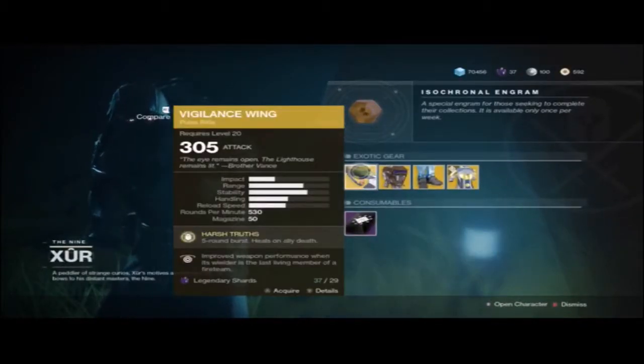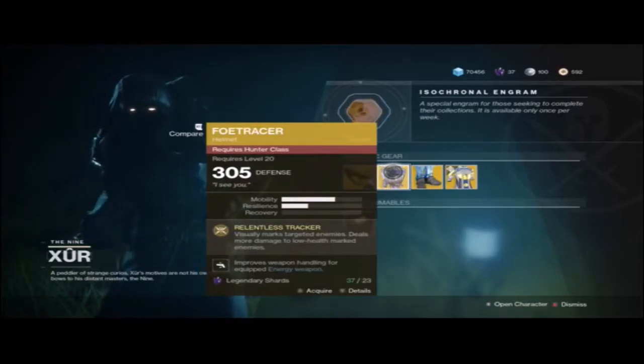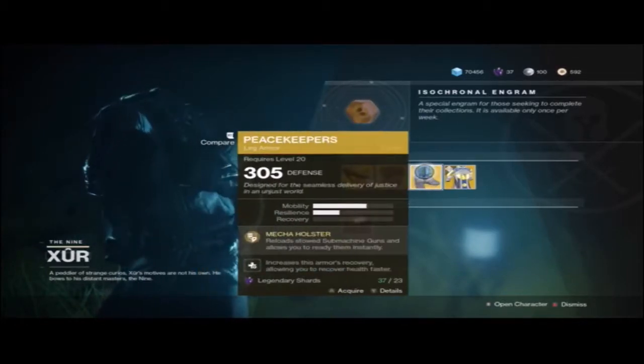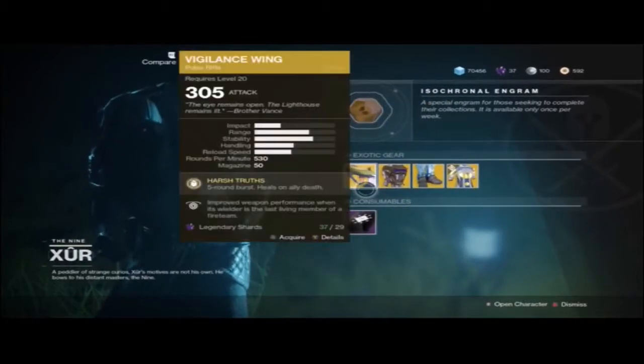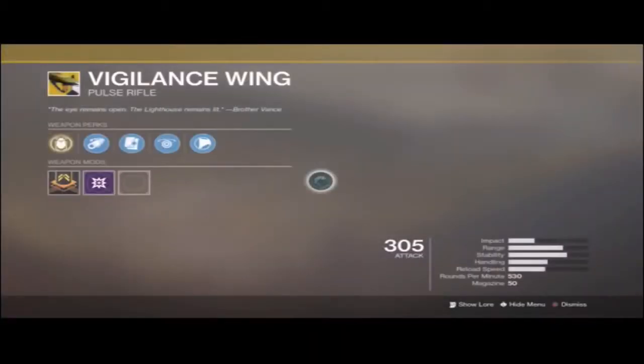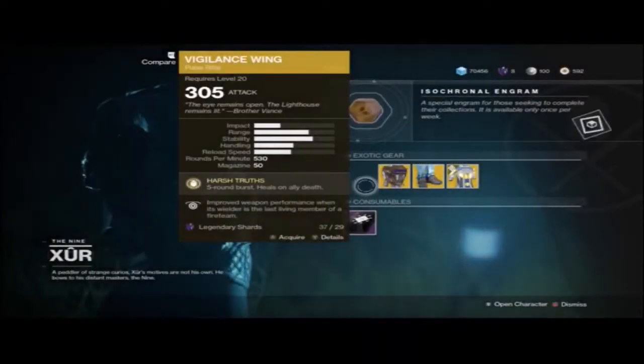So he's got the Vigilance Wings, which is really good. They got the Hunter gear, the Titan gear, and a Warlock as always. But I think I'm going to get the Vigilance Wings because it looks super good and I do not have it yet. So let's go ahead and pick this up.